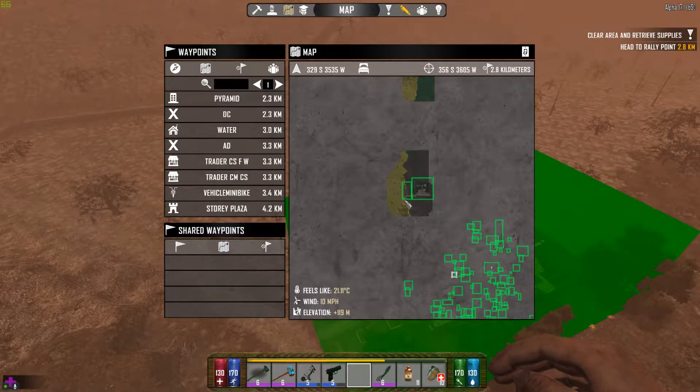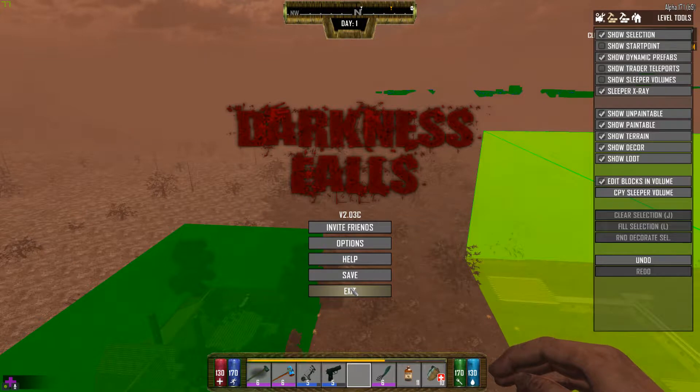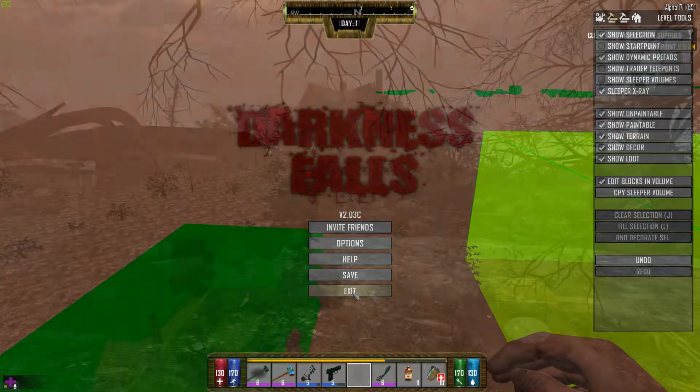The coordinates here are about 300 south — let's say 350 south, 360 west. Everything is saved. I'm going to exit the world editor and check it out in my game — I'll see you in a bit. Okay, this is inconvenient — it also moved my player here and a watch went out of my tool belt.